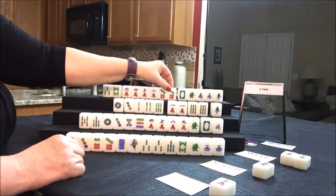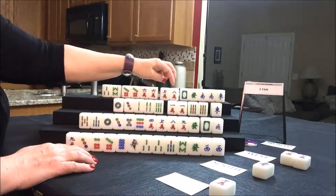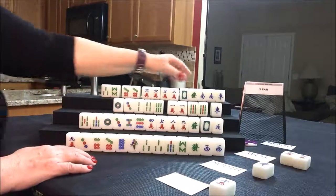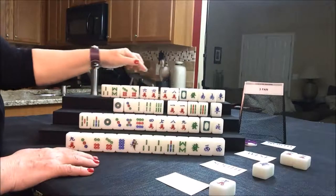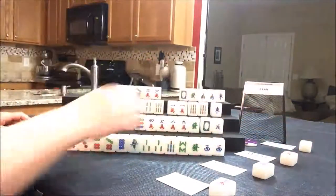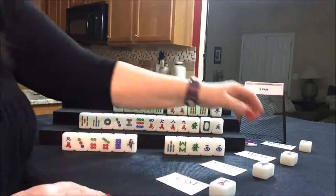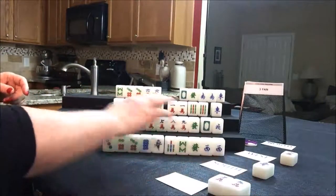I'm thinking we can have east play maybe all pung or cracks with honors. Although we could chow that — seven, eight — let's go ahead and commit. That's all they have. They do have a pair of souths, and if they have one, two, three sets or potential sets that's not bad. So let's chow for north and discard the three bam. Draw for east — east has a pair of three bams. Let's pong it. We'll discard the nine crack and draw for south.